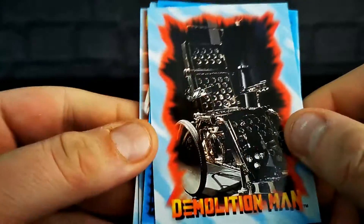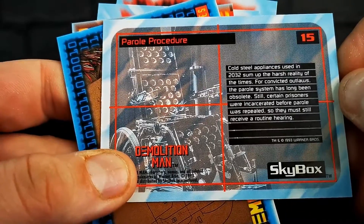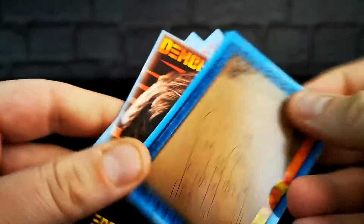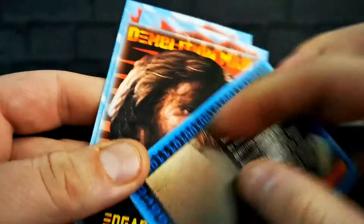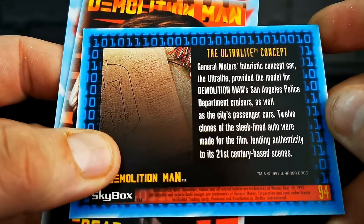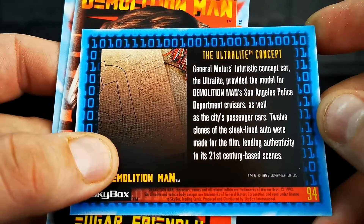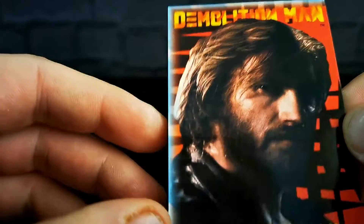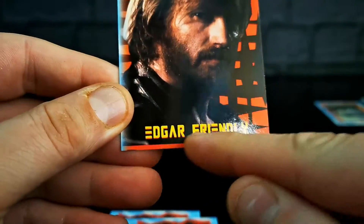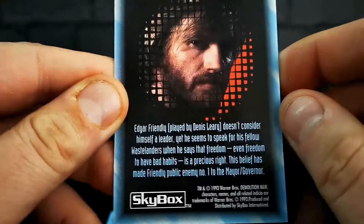It's a chair — not that interesting. Parole procedure. Cold steel appliances used in 2032, some of the harsh reality of the times. That's somebody's drawing on some cardboard — behind the scenes. The Ultralight Concept: General Motors' futuristic concept car, the Ultralight, provided the model for Demolition Man's San Angeles Police Department Cruisers. Edgar Friendly — that's a face. It's only bordered on two sides and the character's head doesn't go all the way to the bottom. Seeing the usual Skybox quality come out here.